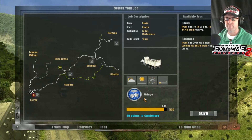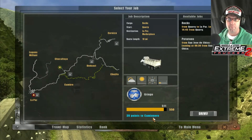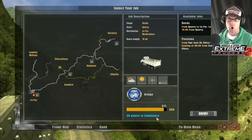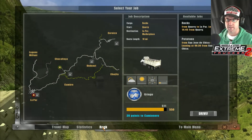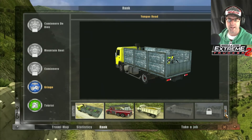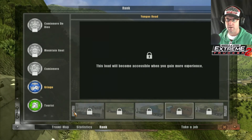Very, very good. We've got another 39 points to Camonero — sounds like Canyon Era. Anyway guys, let's have a look at the rank again. These are the three trucks we're up to here. We've got some more to do and we will be doing them throughout the rest of the week.